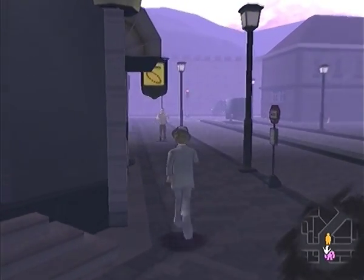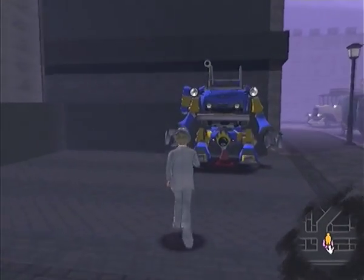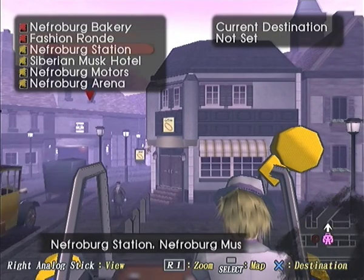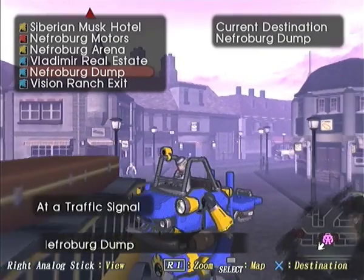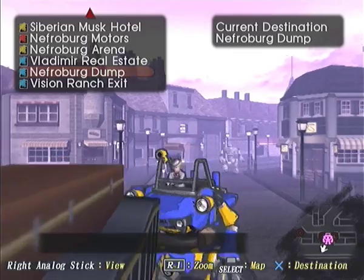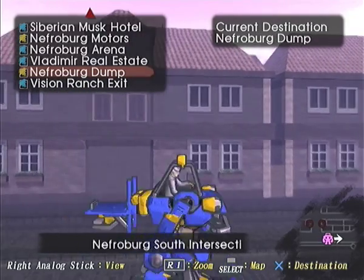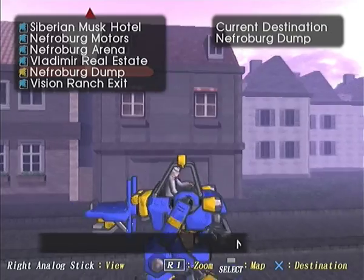Enough of that nonsense. Let's get to our Trotmobile and get going to Vision Ranch. If you've read the Neo Manufacturing book I posted in the thread, you'll know that Dr. Nutmeg is credited as the inventor of the Trotmobile — this is the selfsame Dr. Nutmeg we're off to visit right now. He's probably got a PhD in engineering, and he was also a physician at one point, so he's like a double doctor.